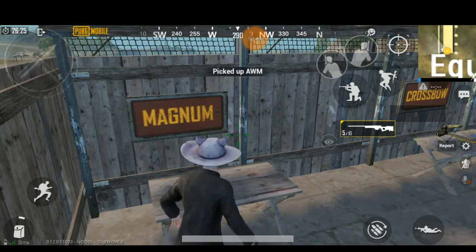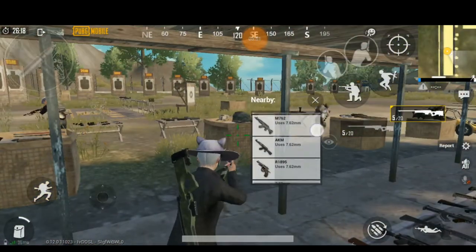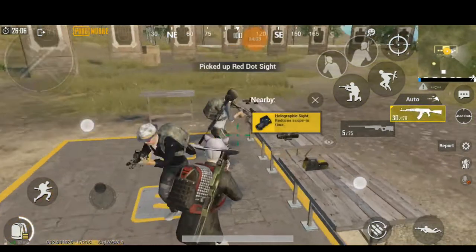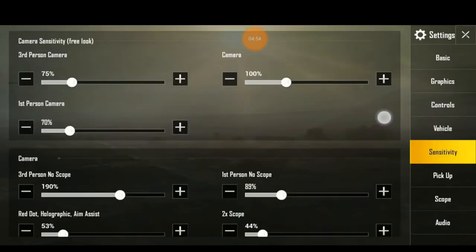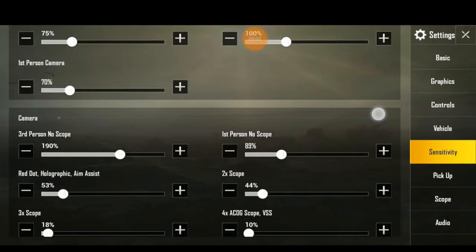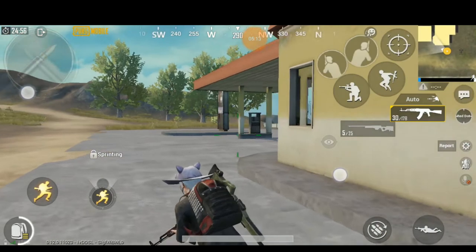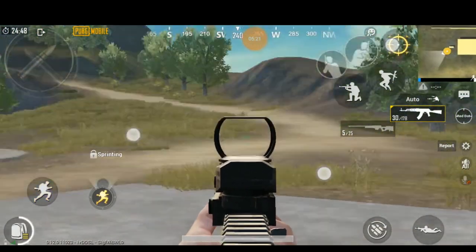First we need a sniper, then we need a short range weapon — we need an AKM. Pick a red dot. We need a scope pick: 2x, 3x, 8x, 6x. Sensitivity means third person no-scope and first person no-scope — that is correct. For the red dot, you can use a little bit of sensitivity — basically short range, use a little bit.